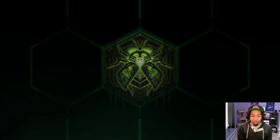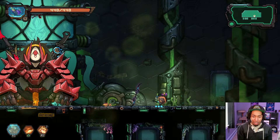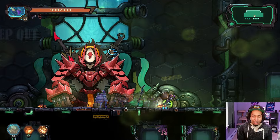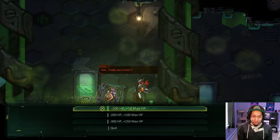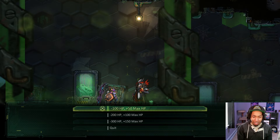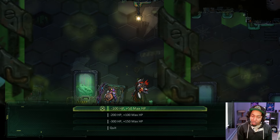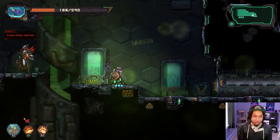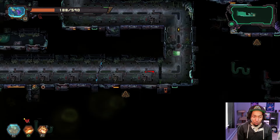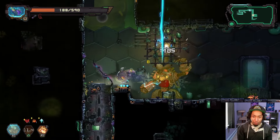This biome is going to look completely different from the first one — it's quite a breath of fresh air, even though we're kind of underground right now. Oh, finally you're here. This NPC wants to trade health for max HP — that's super worth it. I know I took a big hit. Don't worry about it. Max HP is super valuable in this game.